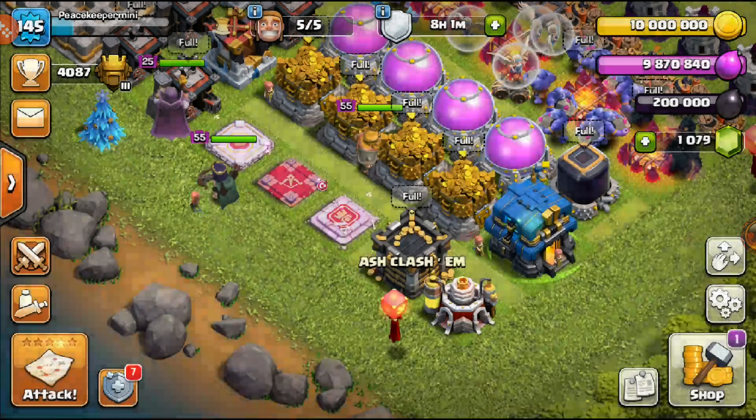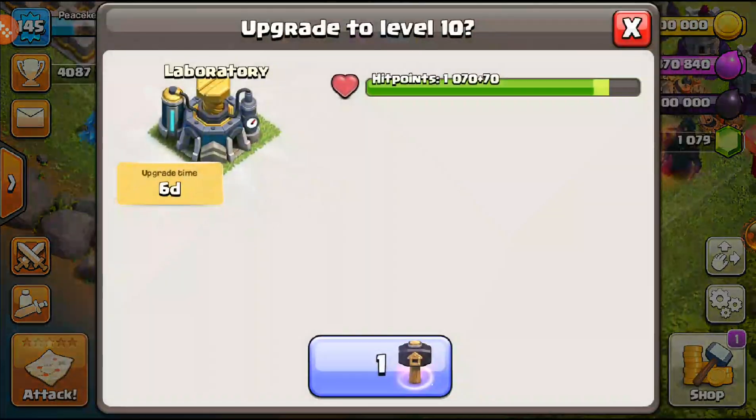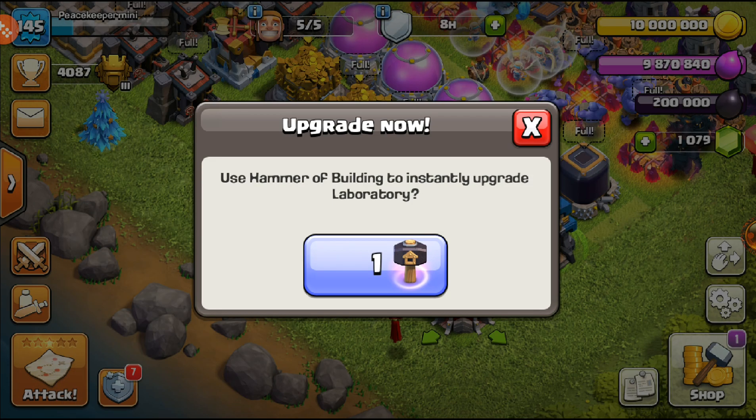The main priority upgrade is the Laboratory. It goes to level 10 — six days. If you have a hammer, book the Laboratory first. First priority: the Laboratory needs to upgrade. You have the Power Potion boost. Upgrading the Laboratory gives you the town hall troops for that level.